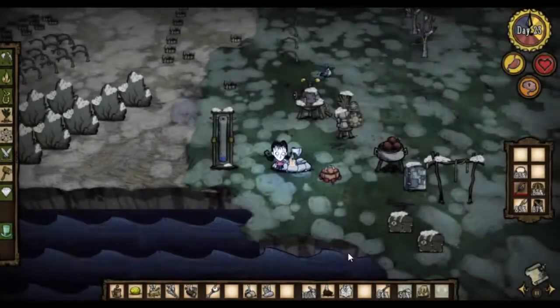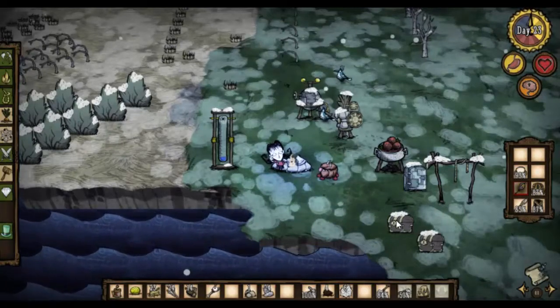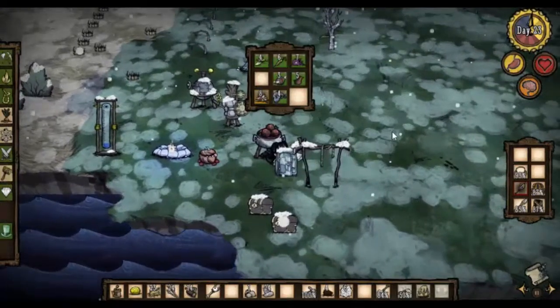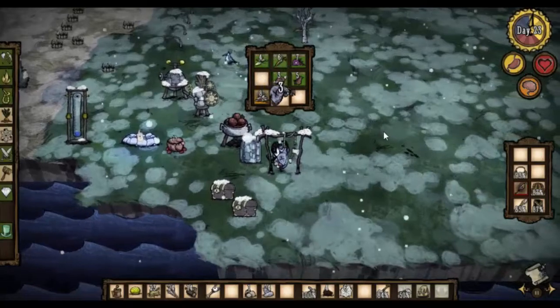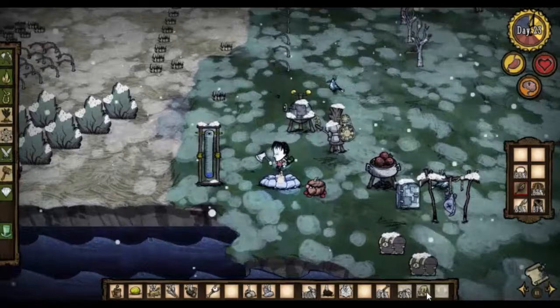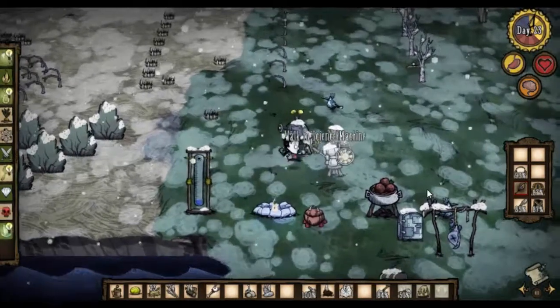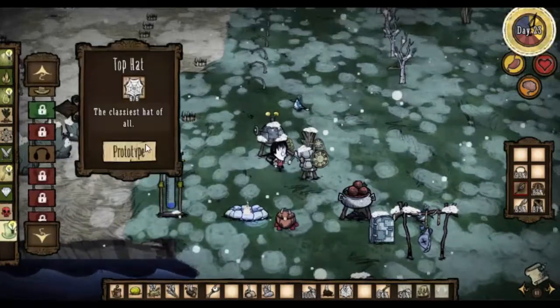Well hello everyone and welcome back to Don't Starve. Since the last episode, as I had a little bit of time before it got dark, I got us back over to the base. Let's try one of those fish because they seem to be starting to go bad. We got some silk last episode — we had four already — so let's make ourselves a delightful top hat.